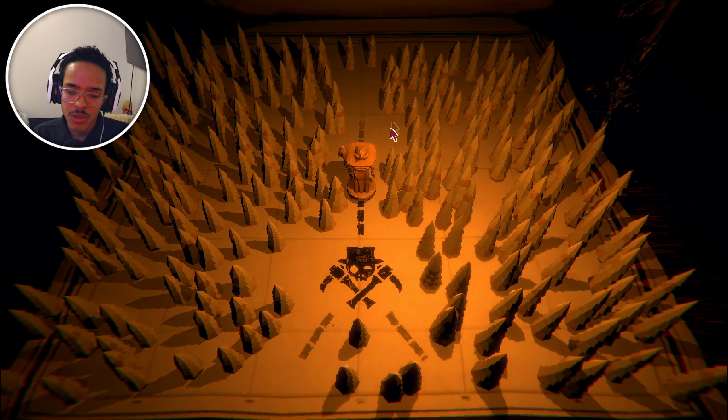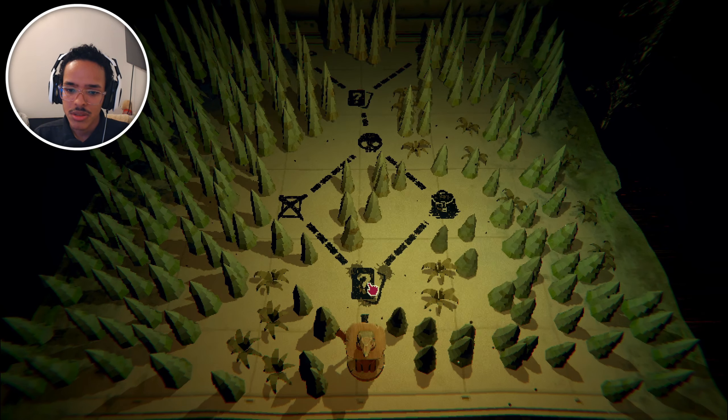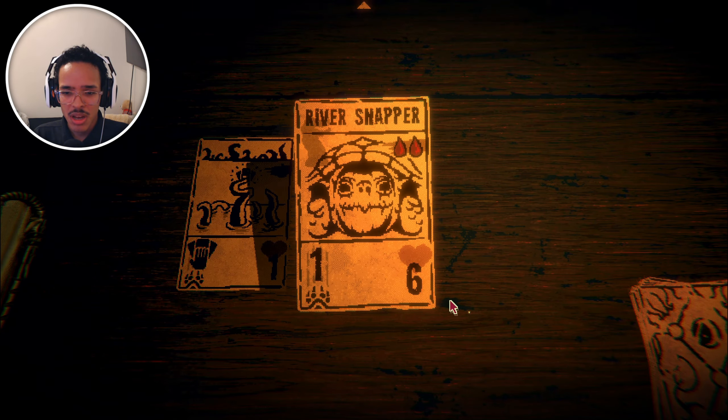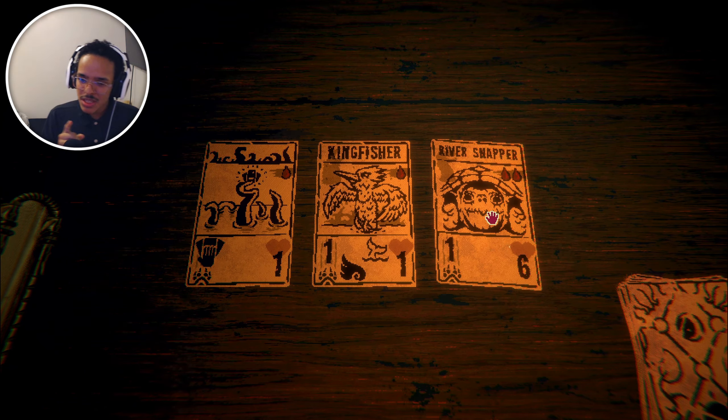We've been here many times before. We also had the river snapper — that has to be one of the cards, but we don't know what this does. I'm gonna test — let's see. It's not — that was a waste. Who wants to be the sacrifice today? Out of all these cards, the river snapper is our weakest link. Bye. Is it always one bone? It's better than nothing — we'll take it.